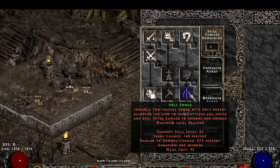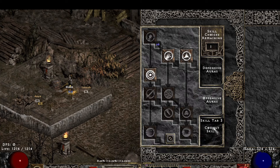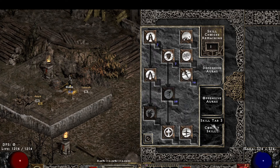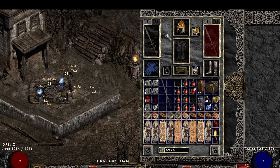Max Holy Sword, Charge, Might, and Vigor — those are the main things. I put a few points in Holy Shield so I could do both two-handed and one-handed successfully.